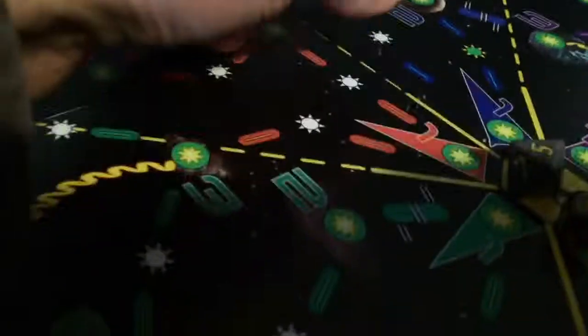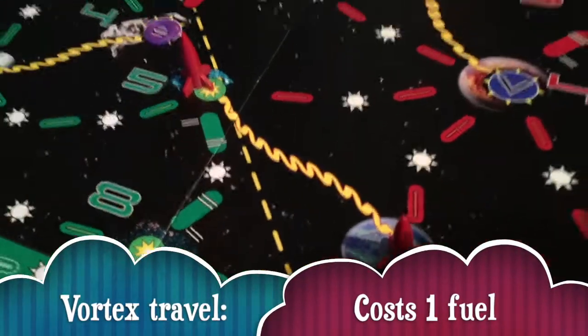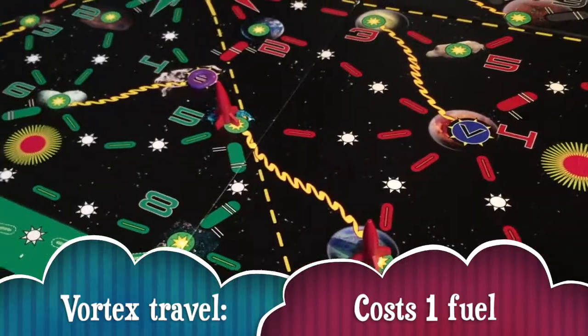Then you always have to move off one from the prism. You also get to use these little handy things called vortexes, which connect you to other places. They cost one fuel.